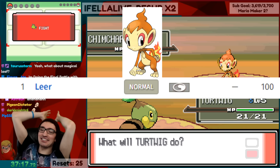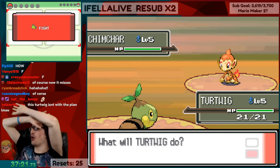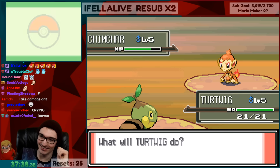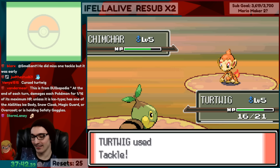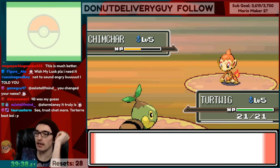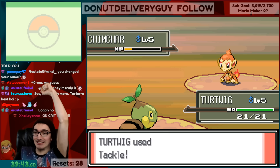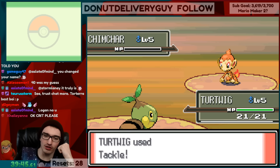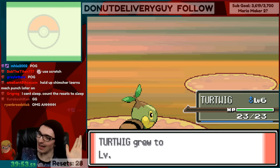It turns out Turtwig was the right choice. Fighting against Chimchar, it knows Leer instead of Withdraw as its non-attacking move, meaning it won't make our attacks weaker each turn. All that needs to happen is Chimchar Leering four times in a row, which is a 1 in 16 chance — much better odds. On the third attempt with Turtwig, I lucked out and it happened. No damage rival battle. After 40 minutes, I was finally able to make some progress.